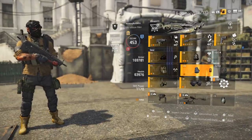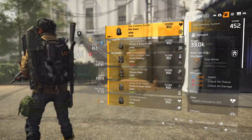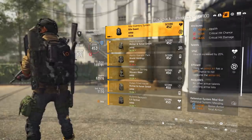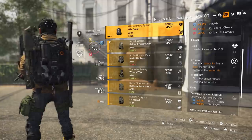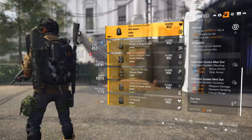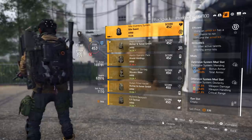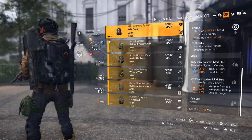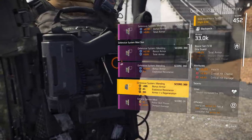For the backpack, I like running this — it gives me 5% total armor and 9,000 health. I have critical hit chance, critical damage, plus two talents: Vital — health is increased by 20% — and Efficient — using an armor kit has a 50% chance to not consume it. I like that a lot. For mods I'm running bonus armor and total armor for defensive system mods, and for offensive I have weapon damage, weapon handling, and critical range. Pick the best mods you have that match your play style.